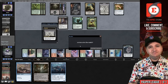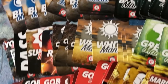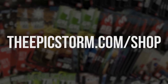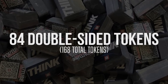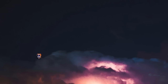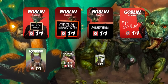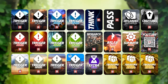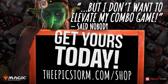Looking to make playing your favorite combo deck much easier? Look no further than the Epic Storm Mini Token Combo Pack, available at theepicstorm.com/shop for $14.99. This combo token pack comes with 84 double-sided tokens, including classic Storm and mana tokens as well as fan favorites such as Goblins, Squirrels, and Slime Till Death. We've expanded this token pack to cover a variety of formats with new tokens. Stop by theepicstorm.com/shop and make an easy decision to elevate your combo game.